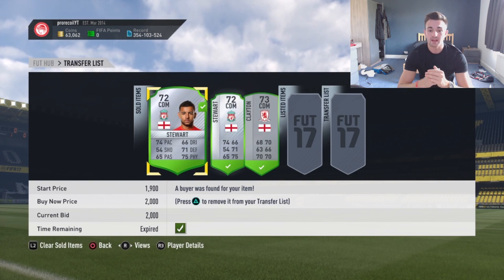The player I picked up the most was Stuart - he actually sold on quite well, I made 300 to 400 coin profit off every single card. But the player who sold on for the most profit was a non-rare silver card - I can't remember his name but you will see him in the video - he was very easy to pick up.